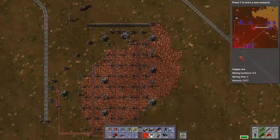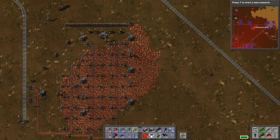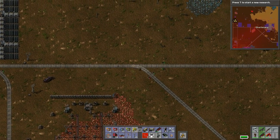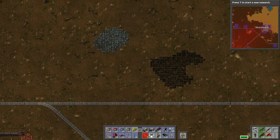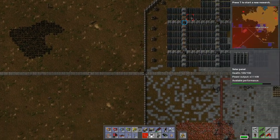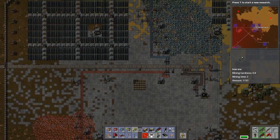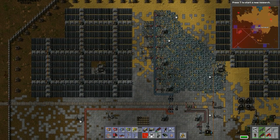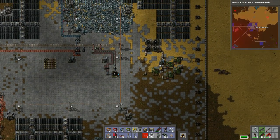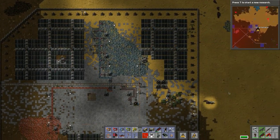I'd like to tap into this long strip deposit — very long longevity on this one. Oh, biters up there — we haven't dealt with them. Over here we have this outpost with nearby deposits slowly being ripped apart. We also had a bunch of oil here which we were bottling up and sending back home.